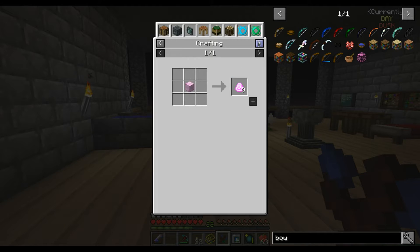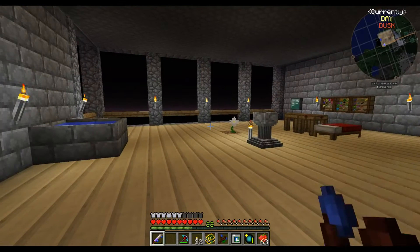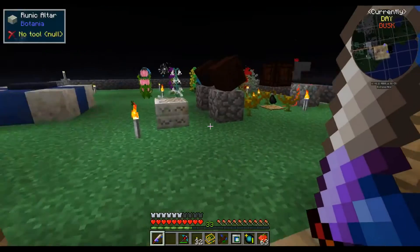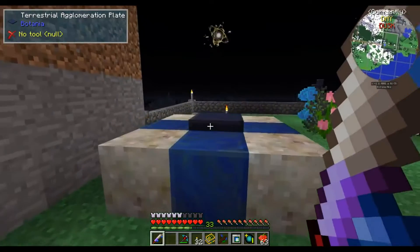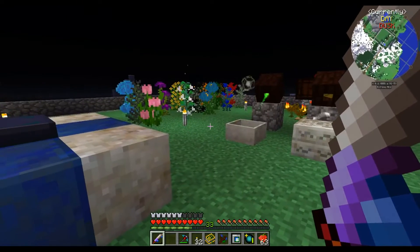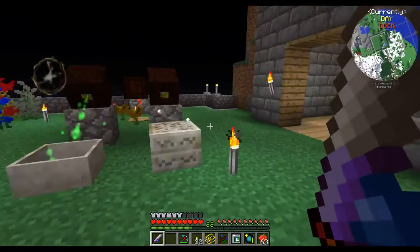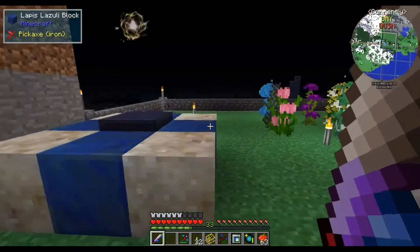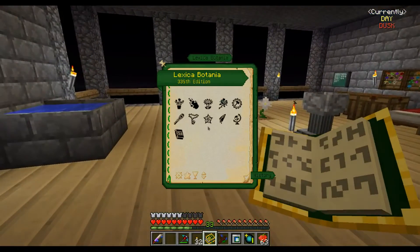Then I looked at this portal elven trait. I have some mana diamonds already, but it seems there's a lot to do, so I made an altar and I made the agglomeration plate. Now I'm trying to see how to proceed — I've never done this before, so I need to make some Terra Steel.